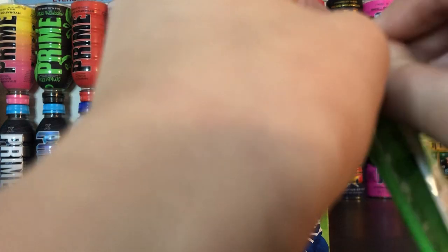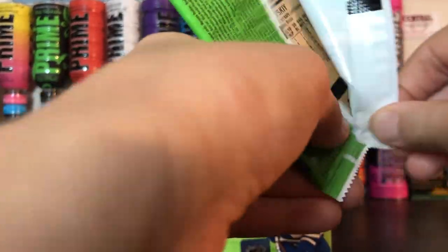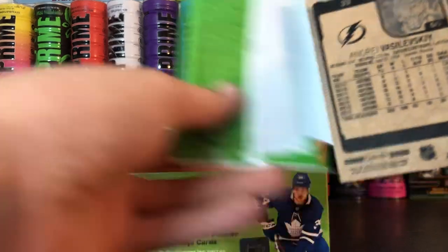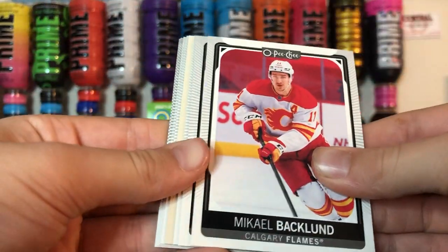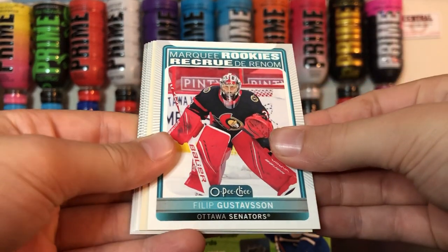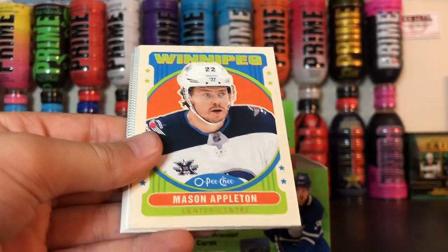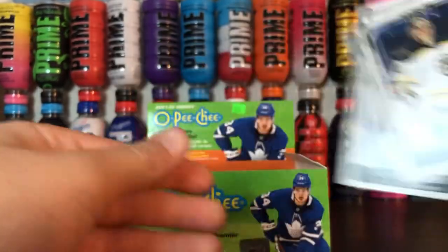Fourth pack. Ricky, Phillip Gustafsson, and a retro. And another retro.